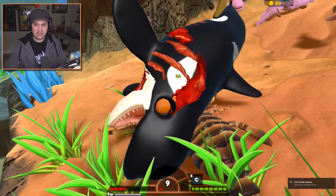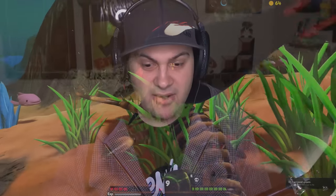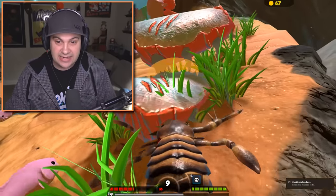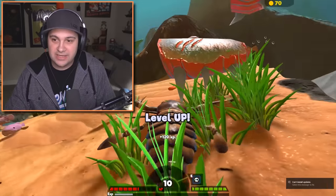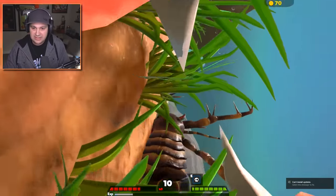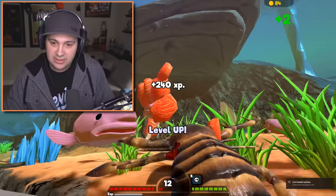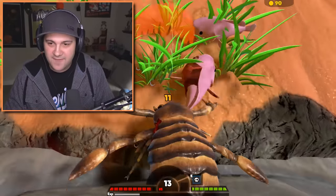I'm just going to keep chewing on it. I don't care if you can't install updates — right now I'm chewing on an orca. Holy cow, we just killed an orca! That's insane. And all these blobfish are going to eat the meat that I so rightfully deserve. Get out of here, you stupid blobfishes! I can't even understand — I just want my XP. Give me my XP. Get out of here, you weird old man face fishes!